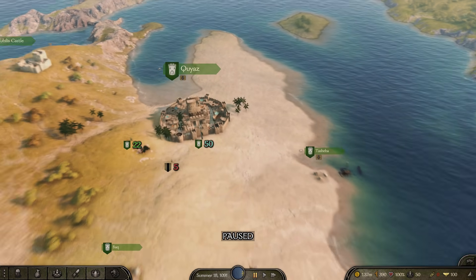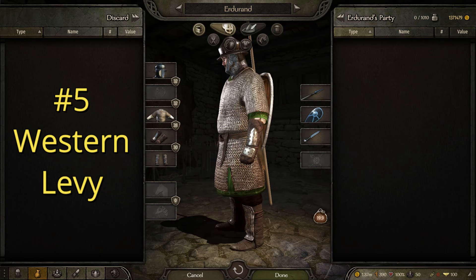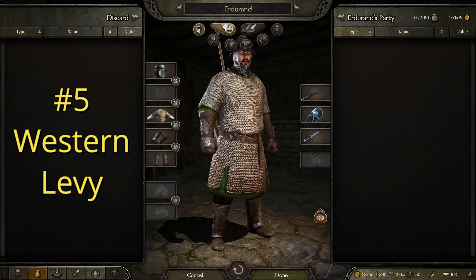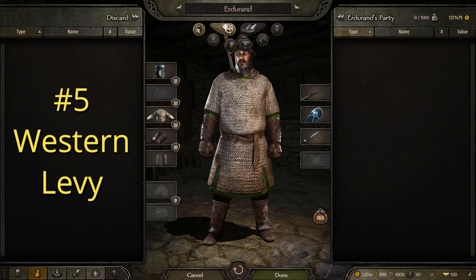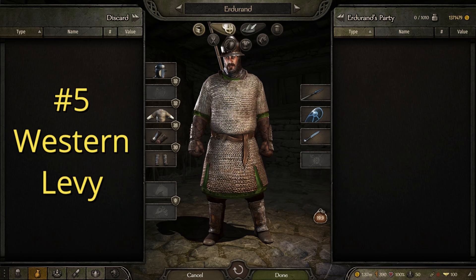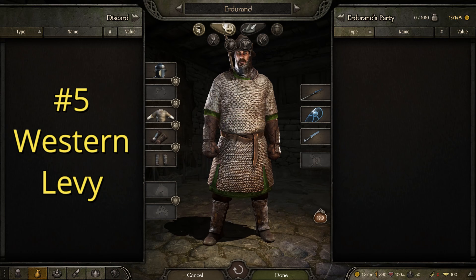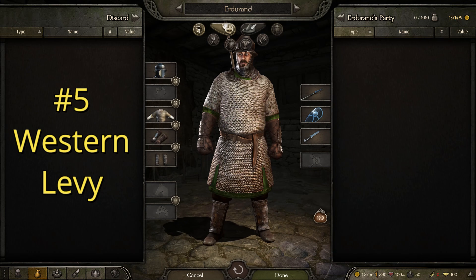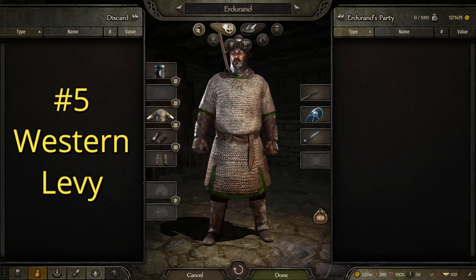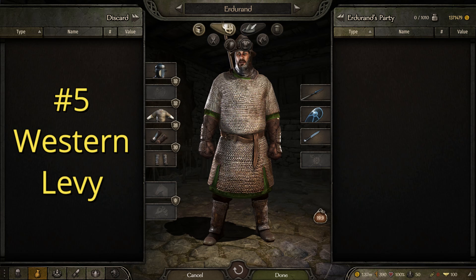Let's jump right into the first suit of armor on this list. The first one we're going to be looking at is the Western Levy, and as you may be able to tell, this one is supposed to look pretty simple and basic, like something that could be called up and quickly equipped. It is still relatively well armored and this would be representative of the faction. The Vlandians are a group of mercenaries by trade that became very rich serving the empire over a long time. They own a very fertile and profitable stretch of land and they've been paid soldiers for a very long time, so it makes sense that their army would be one of the more professional ones, meaning that levies could likely be expected to be well armored, or at least more so than other levies for other factions.